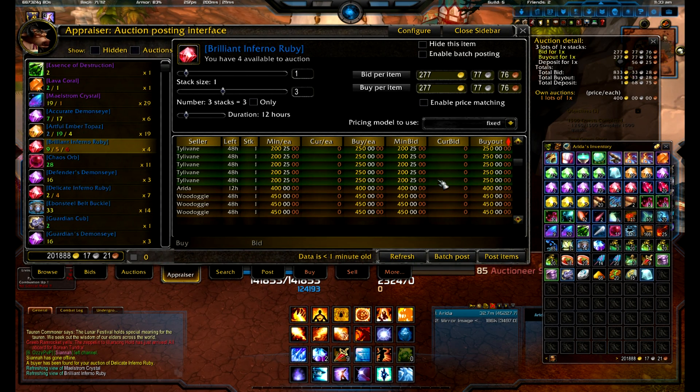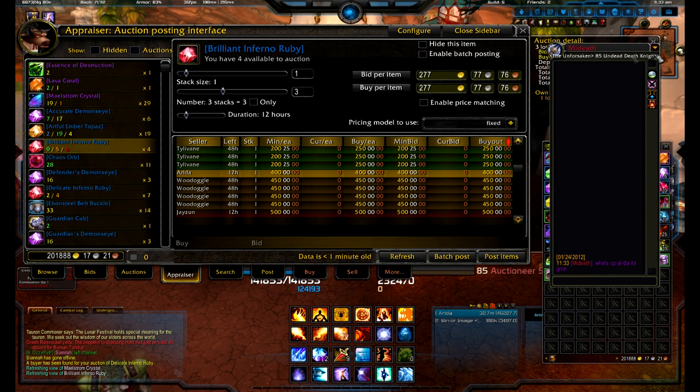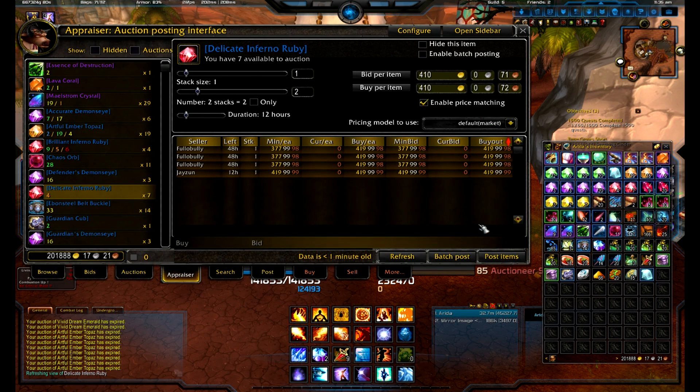Tyle Levain just came in and undercut from 400 down to 250. That's a huge undercut. He expects me to buy all those, but I'm not going to. Since he posted those at 250, I'm going to let those go for now. I have enough of my own gems to sell. Typically I would buy those and resell them, but I have a feeling he's got a lot more than what he posted. So I'm going to go over here to the Delicate.